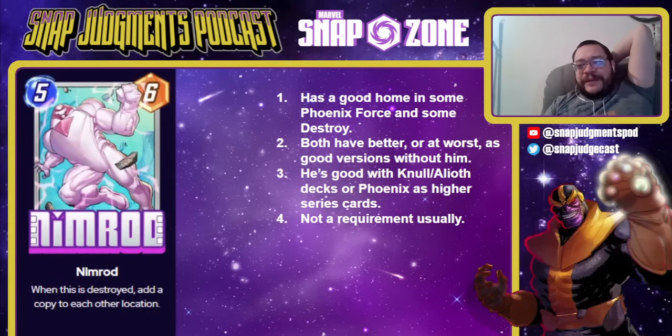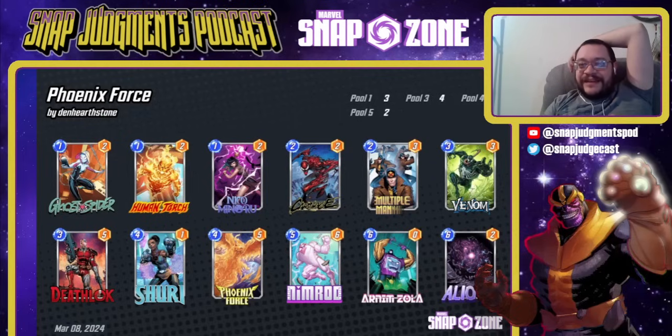Next up we have Nimrod. Nimrod has a good home in some Phoenix Force and some specific Destroy. It's a 5-6 — when this is destroyed, add a copy to each other location. I like this card a lot, but I don't know if you super need him. There are as-good Phoenix Force versions and better Destroy versions that don't run him. He's good with Null and Alioth decks or Phoenix as higher series cards, but you're not really going to need him. He's a card worth grabbing if you're learning Phoenix Force, but outside of that I'd probably skip him. This is an example of a Phoenix Force build that runs Alioth as a top end — sometimes these run Loki as a top end. If you're going Shuri Nimrod, you want to keep Deathlock in your Phoenix Force so that if you destroyed something and didn't get your Phoenix Force off, you can still make the extra Nimrod copies.